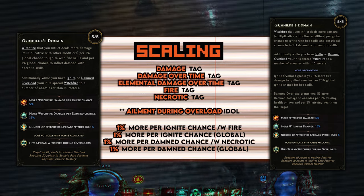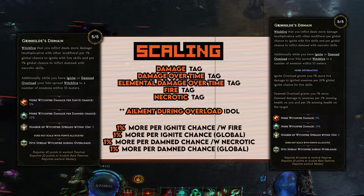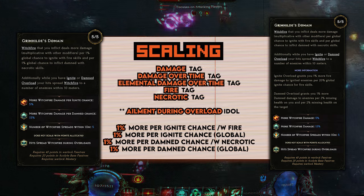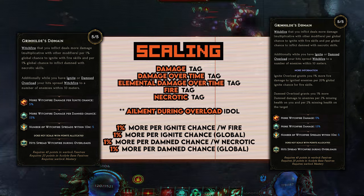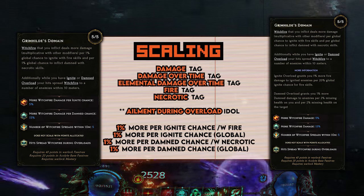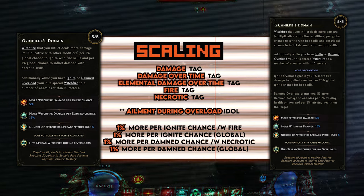The increased tags for Witchfire are: increased damage, increased damage over time, increased elemental damage over time, increased fire damage, and increased necrotic damage. Sadly, we get no benefits from any flat damage or increases to spells or curses.